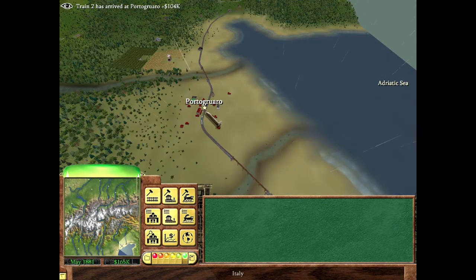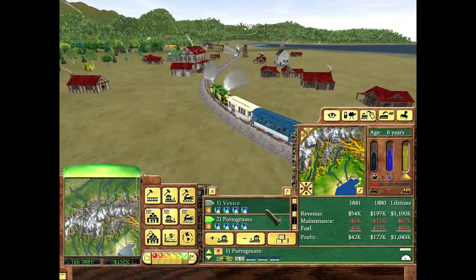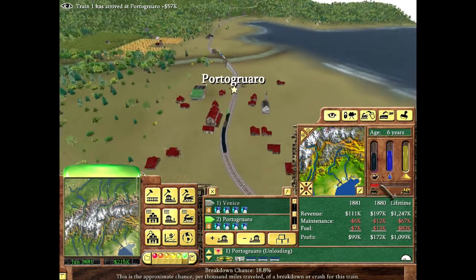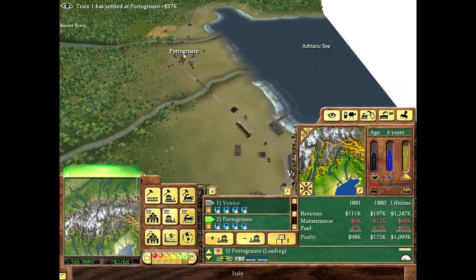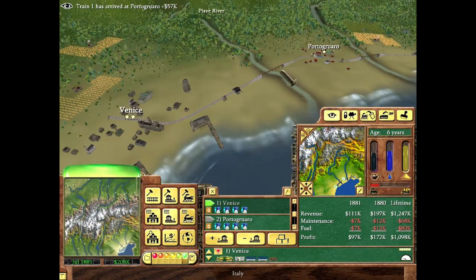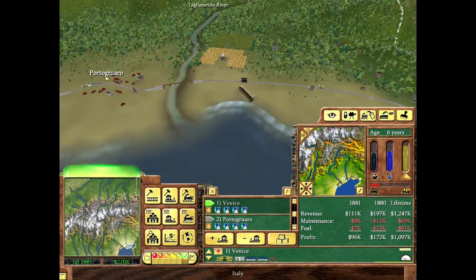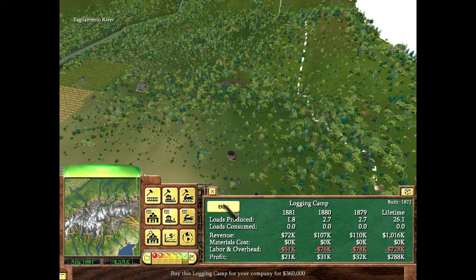If you look at your trains and notice they're becoming damaged — like this one that's only been alive three years and is nearly broken — you probably need to revamp your maintenance facilities and water towers. But until that happens, don't worry about it.